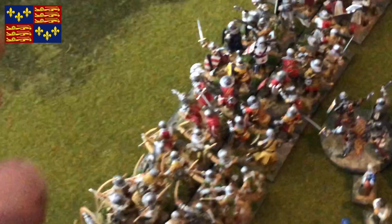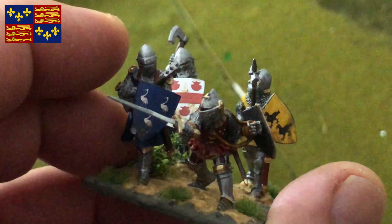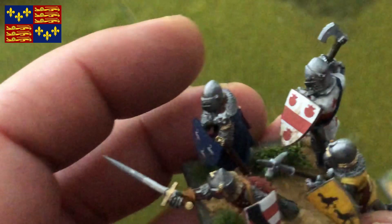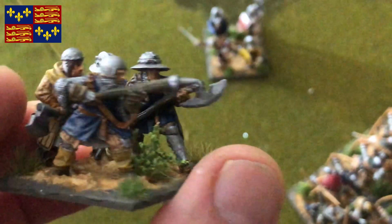Let's see another — brilliant poses from Claymore Castings again. You can use earthy colors or the livery colors that their lord might have. If we go to some English men-at-arms, this is a unit of heavy foot and men-at-arms. These are knights; this guy could be a lesser knight — he's not as well equipped as these guys here.